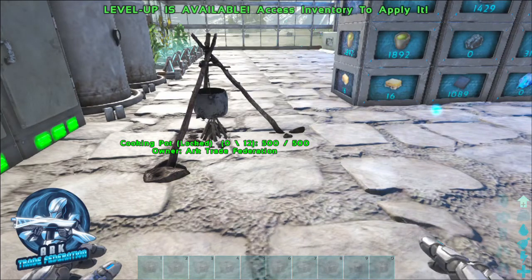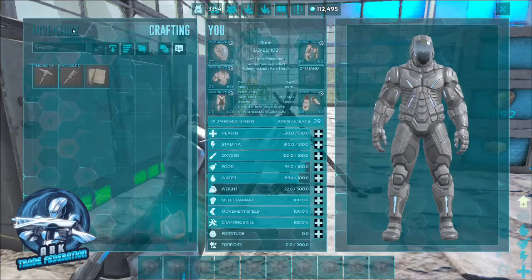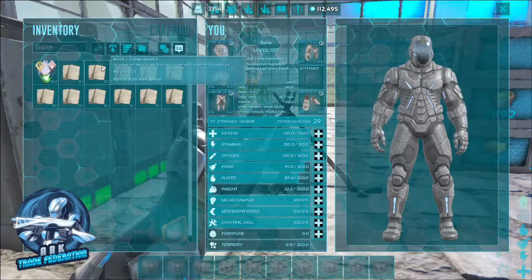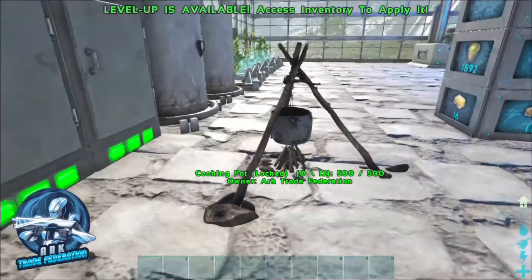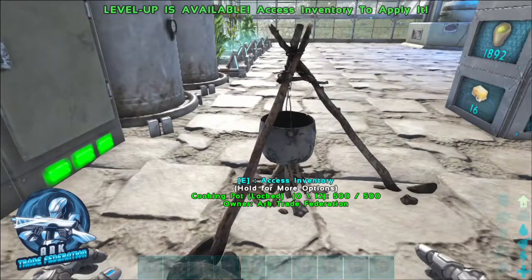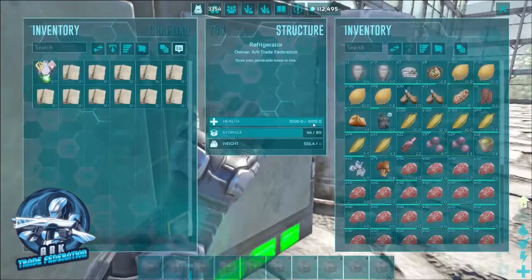Really easy stuff. All you really need is probably the most basic engram in the game — the note. Make yourself a bunch of notes; they're obviously really cheap to make. And then you need a cooking pot. Those are the only things you really need to build.